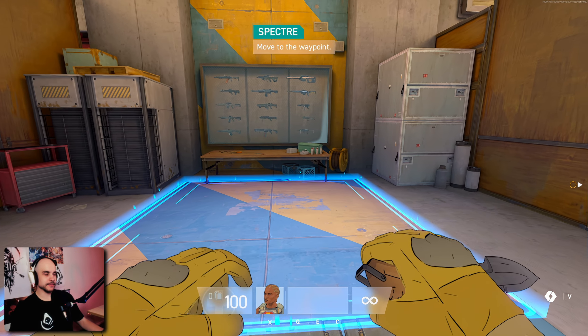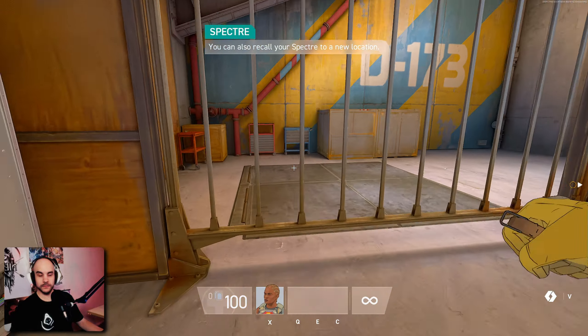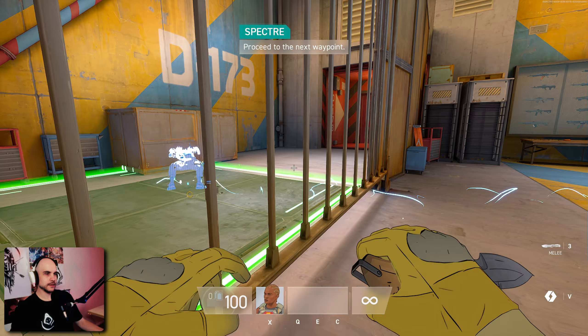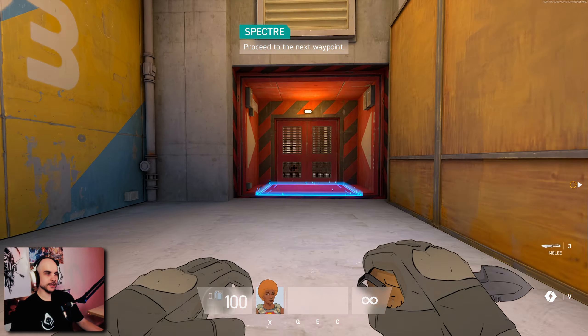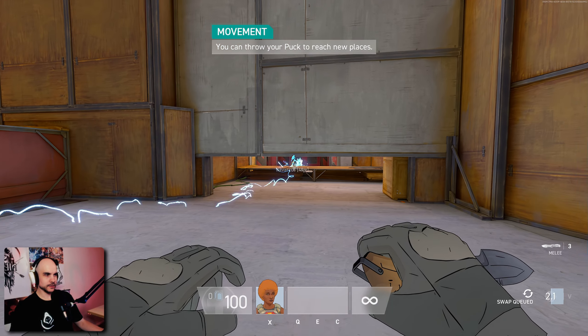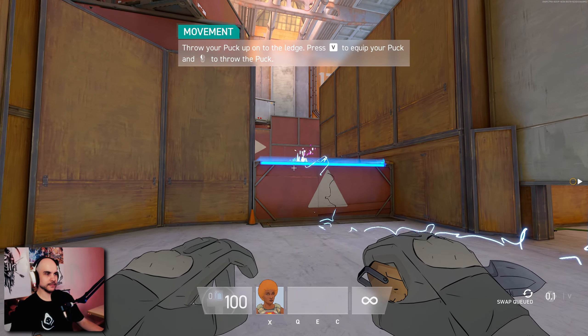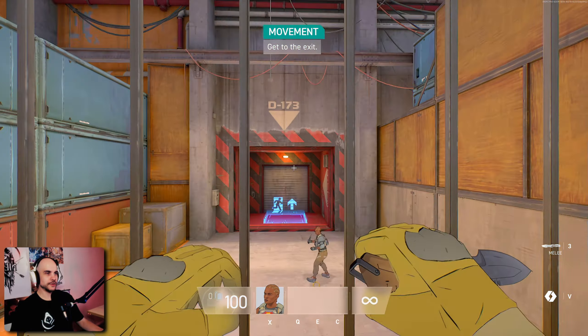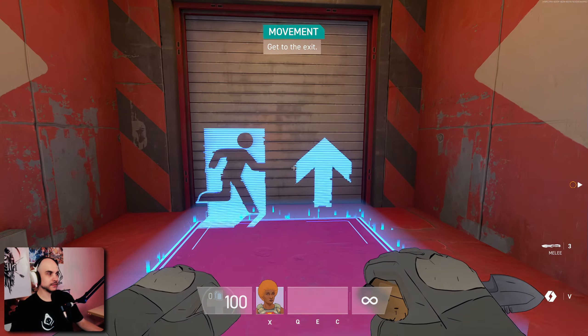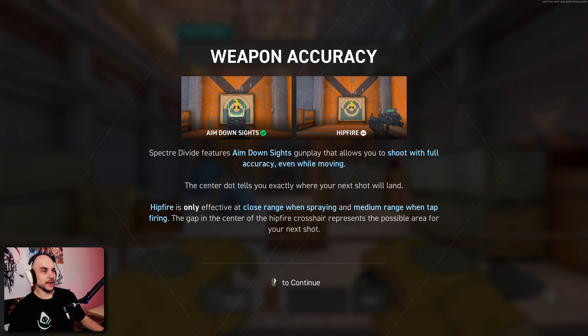Definitely can have some interesting gameplay. Use Pug Throw and swap to continue to the waypoint — so now you can throw it into the other side of the wall, which is really cool. It does take some time to get the Spectre there, and you don't even have to click it when you throw it — it automatically teleports. So you can actually hear when people run next to you, which is really good.